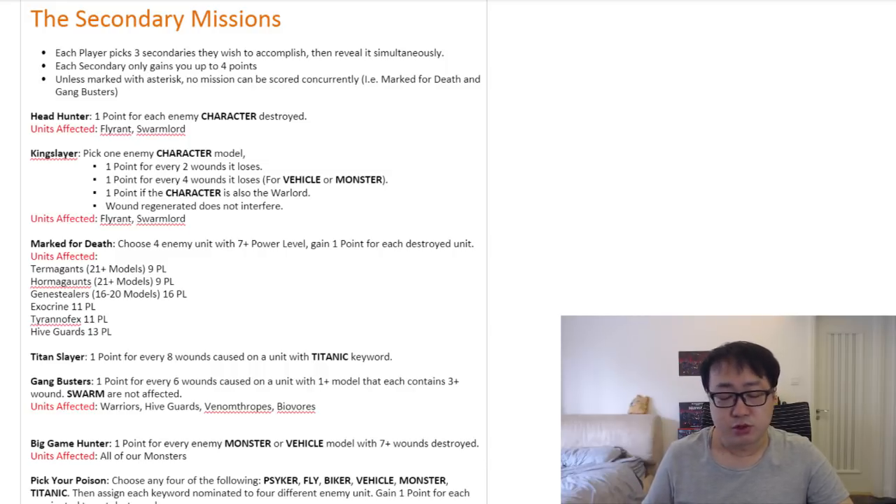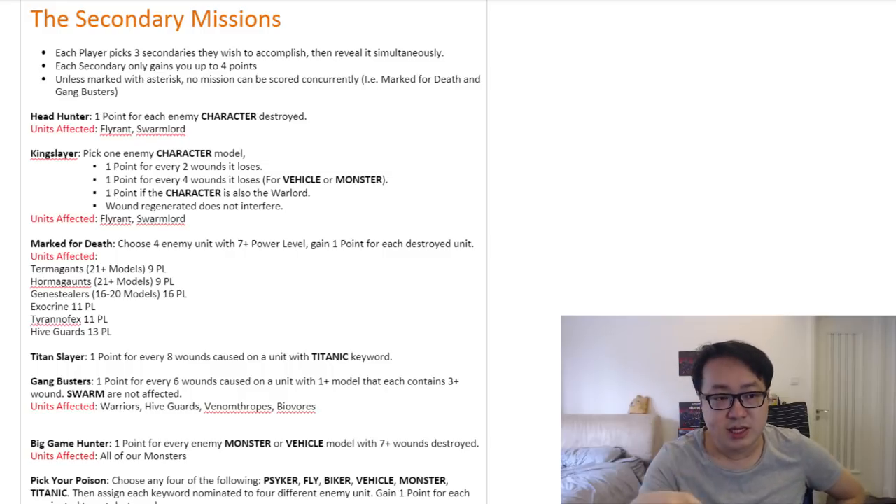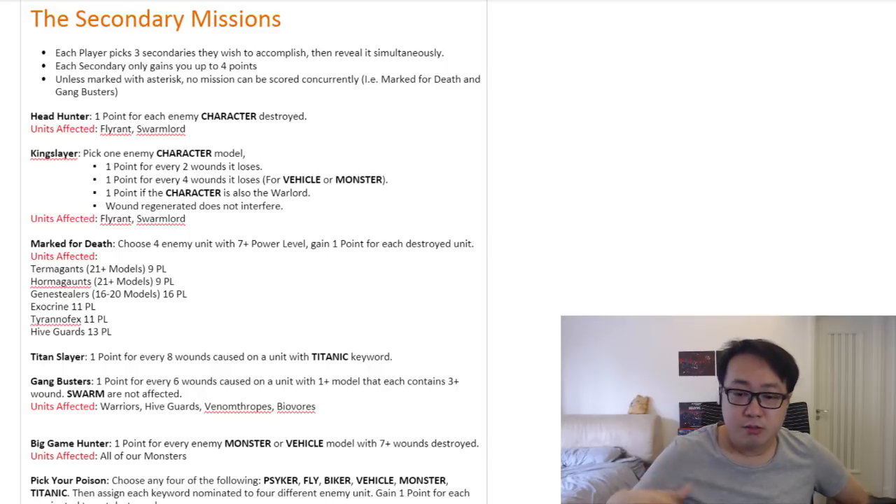Even though yes, it's a monster and it's very big and cannot hide behind infantry, that doesn't really matter because at the end of the day a 4++ invulnerable is going to save you from a lot of lascannon fire. As far as Headhunter goes, even though it potentially affects Flyrants and Swarmlord because your opponent can score from this, you can actually use it to your advantage. You can try to lure your opponent into picking this secondary mission by showing them what looks like easy targets.